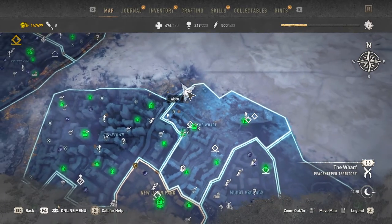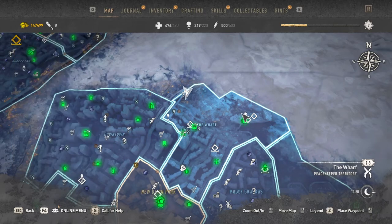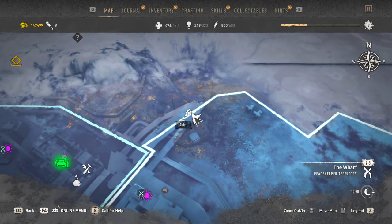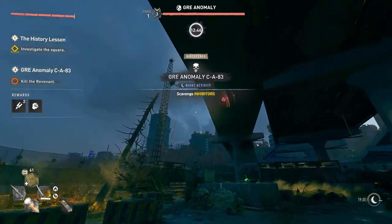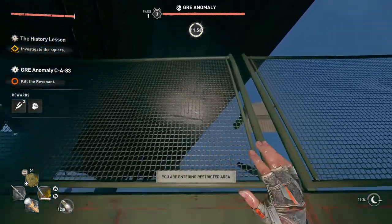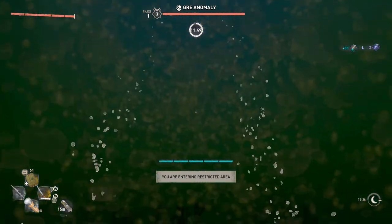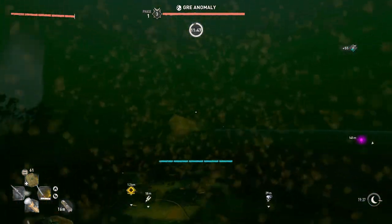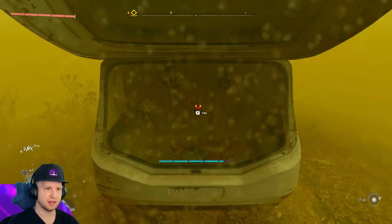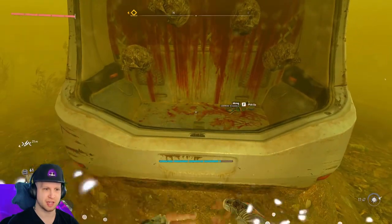The next duck is right over here. For frame of reference, here's the floating fortress of the PKs, and just up at the top left it's going to be under the bridge. There's a bunch of ropes you can use to get down to the GRE anomaly, but instead we're going to jump right over the fence. Then on this pillar for the bridge, there's a car here and hidden inside it is a bunch of skulls and our next ducky.